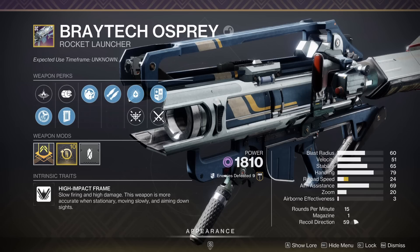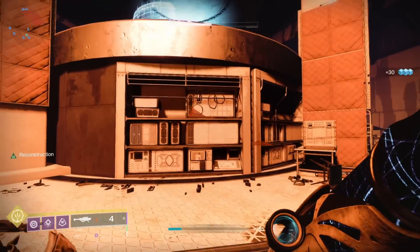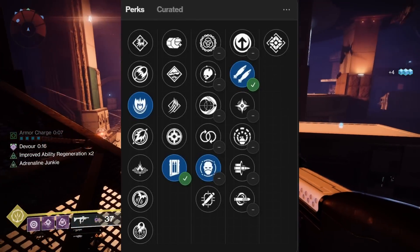On something like a Braytech Osprey or Cold Comfort with DPS god rolls with ensemble and field prep, it still won't matter because clown cartridge is simply better. I've heard it's next to impossible to get a Cold Comfort with Envious Assassin and bipod, but if that roll does exist, then maybe you have something there with some setup.